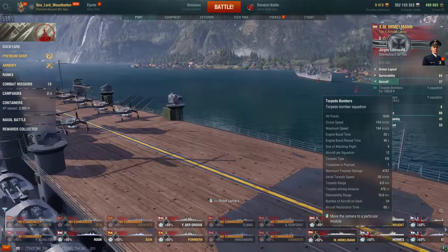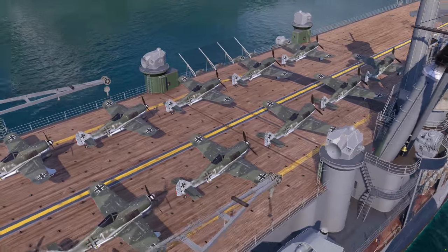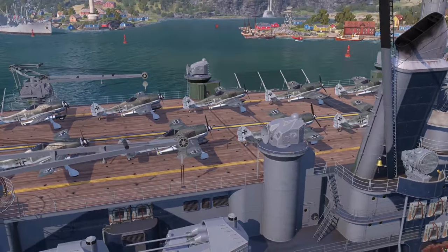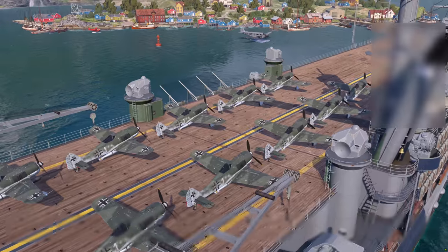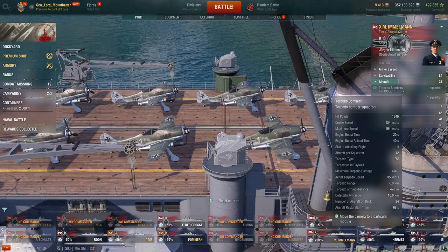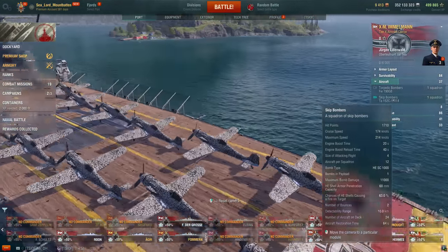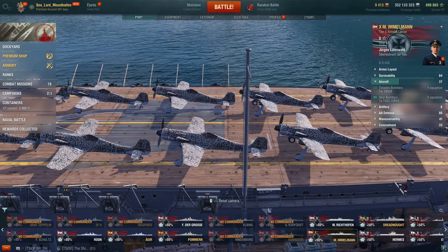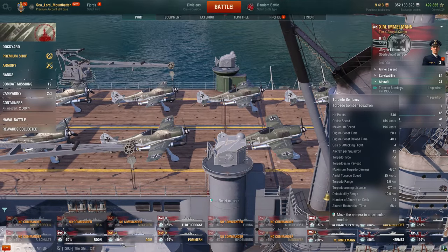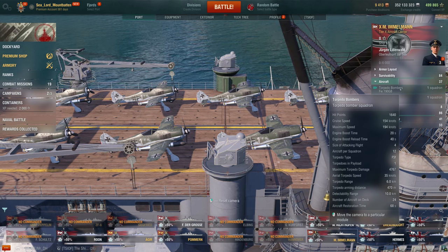Planes — I'm very good with ships, but I don't know my planes that well. You show me a silhouette of a ship, I can probably tell you the class. A plane — it's got some engine and some wings and it's painted a certain color. I do know that these are the Focke-Wulf 190s from War Thunder. And then we've got TA-152s — I think these are the same planes the Taiho has. The Focke-Wulfs have 1,640 hit points, they cruise at 154 knots, and their boost speed is 194 knots — fast German planes.